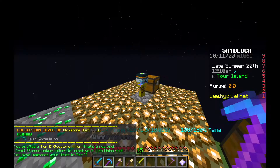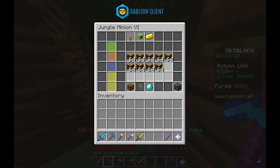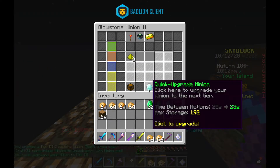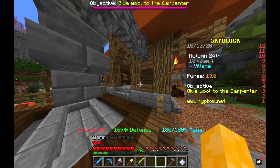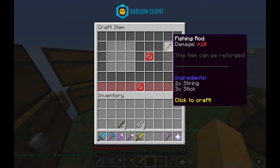Hey, welcome back to another episode of Skyblock. These clips are just me collecting all my minions and upgrading some of them over the course of like a day or two. I picked up my pig pet and got 64 wool for the carpenter so I can start earning carpentry XP.